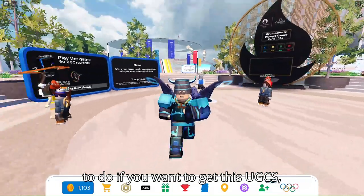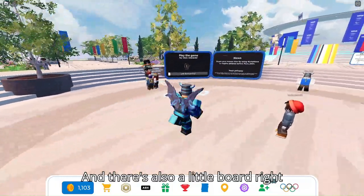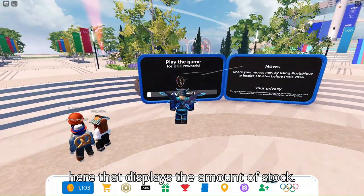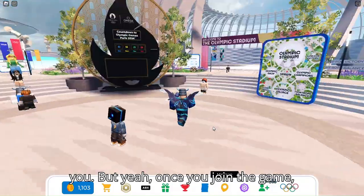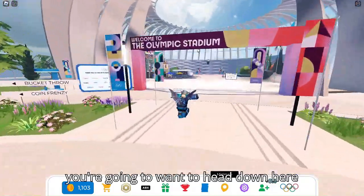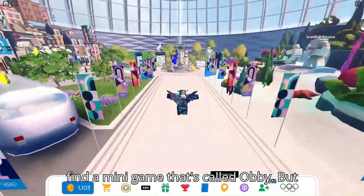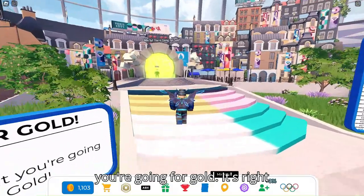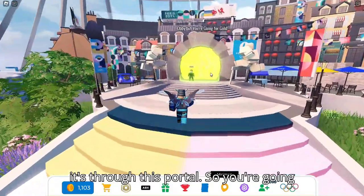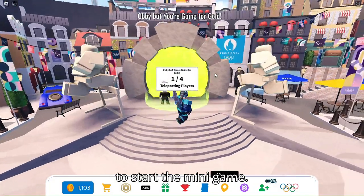What you're going to want to do if you want to get this UGC is you're going to want to join the game. There's also a little board right here that displays the amount of stock, so this is going to be helpful for you. Once you join the game, you're going to want to head down here into the Olympic Stadium. Then you're going to want to keep going until you find a minigame called Obby, but you're going for gold. It's right here — it's through this portal. So you're going to want to go into this portal in order to start the minigame.